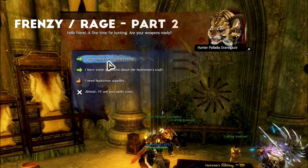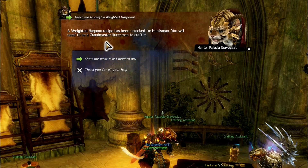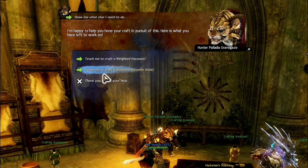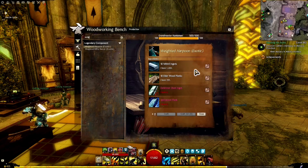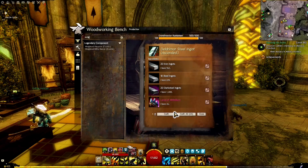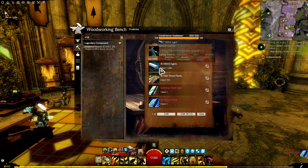Back to Hobbs for the second collection. He teaches us to craft a weighted harpoon — the recipe is unlocked for Huntsman — and a balanced harpoon stock. We type in 'Weighted Harpoon': we need Mithril Ingots, Elderwood Planks, Deldrimor Steel, and Spirit Wood Planks. We craft those up.